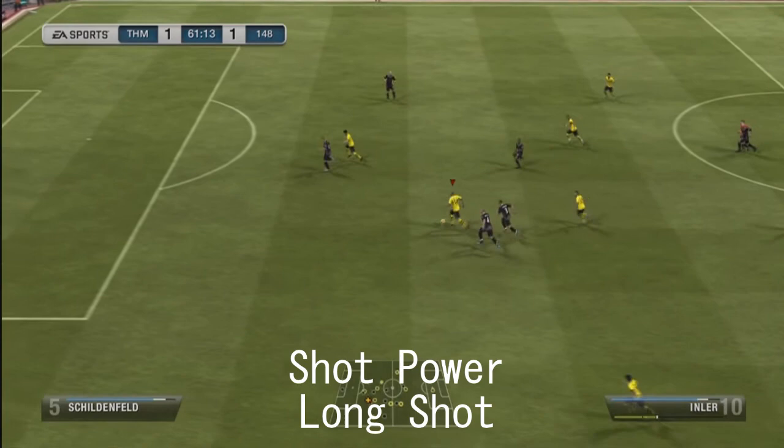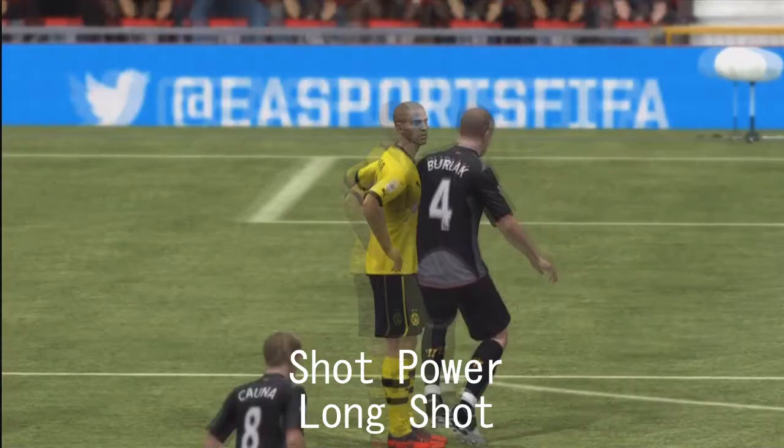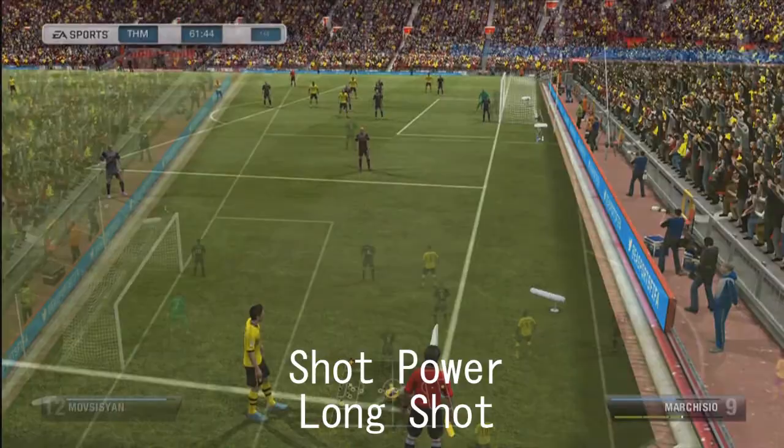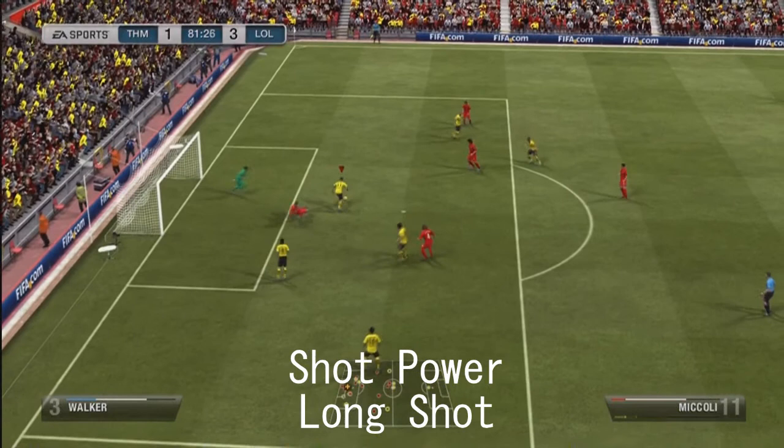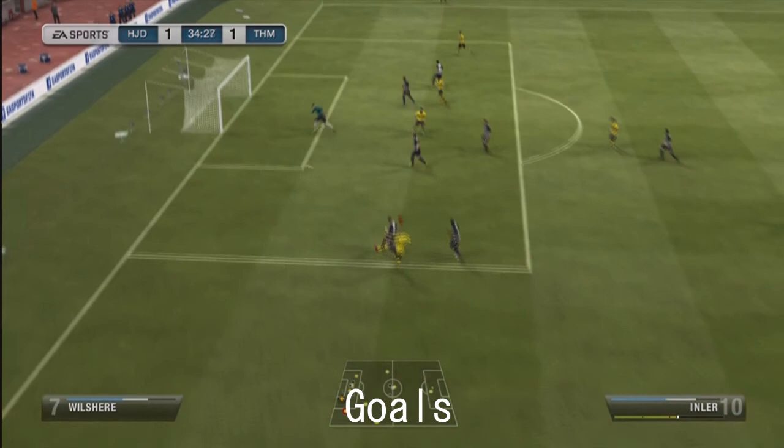Now we're going to talk about his long shot and his shot power. There you can see his long shot — he's got 96 long shots in-game and 99 shot power. Those two stats combined make him absolutely amazing when striking the ball. There you can see an example of that shot power hitting the bar, and Mikli is there to tap it in.